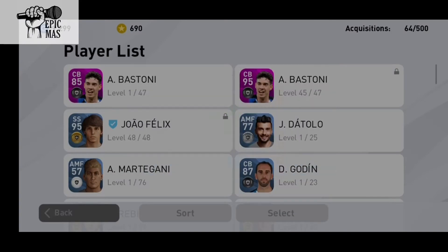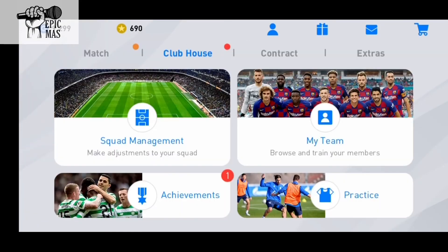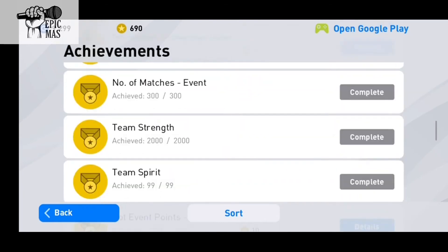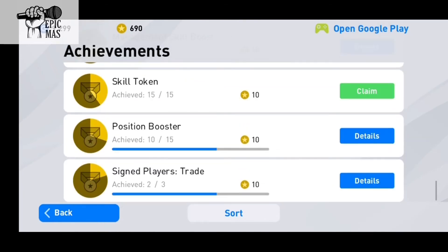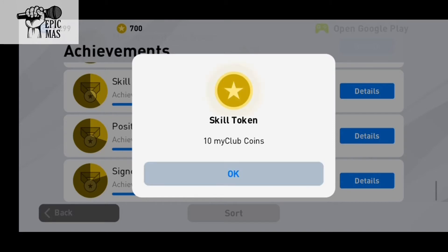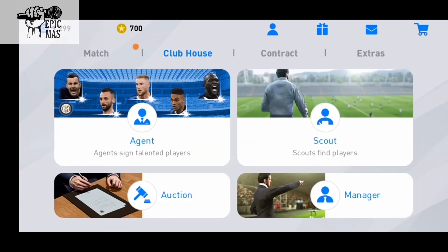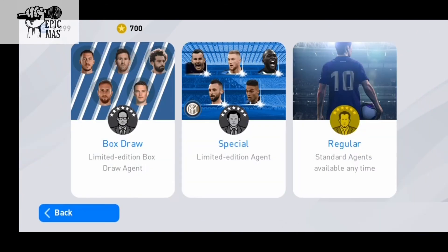Now we should have 700 coins because we completed the quest. Please do not give me a duplicate Bastoni — if I get a duplicate Bastoni I might trade it away, I'm not kidding. It is a 95 overall. All right, last chance for Romelu Lukaku!